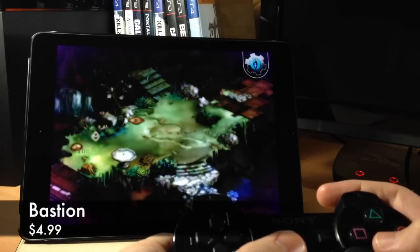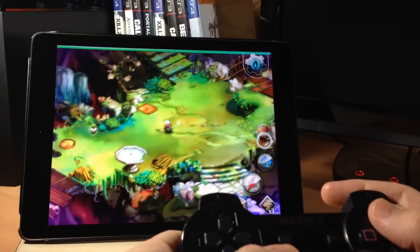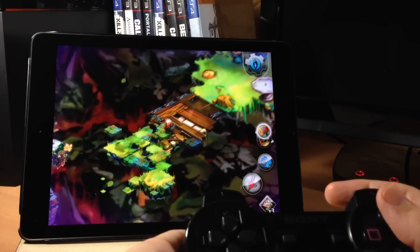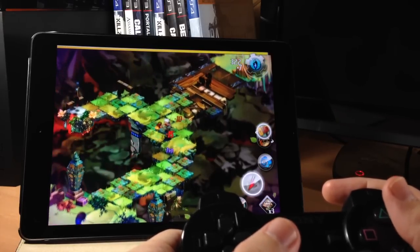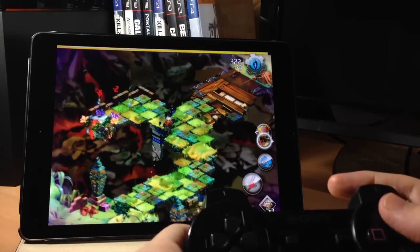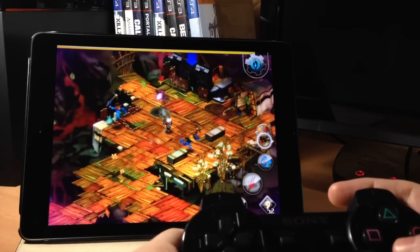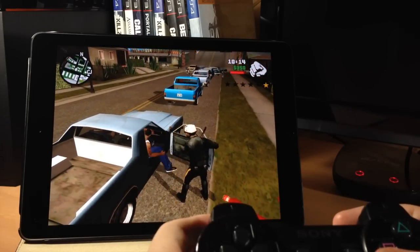Here we have Bastion. This is a really awesome game with amazing graphics — totally different than what you usually see on iOS games. It's an RPG so you're able to level up, customize your weapons, and get different skills. The really cool thing about this game beyond the graphics and gameplay is the commentator — he actually talks about what you're doing, completely customized to the actions you're taking. I fell off at one point near the beginning and he just made fun of me, which was funny. Definitely check out Bastion if it sounds interesting — it's an absolutely unique take on iOS gaming.